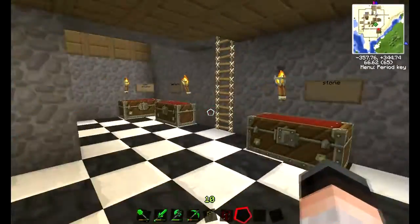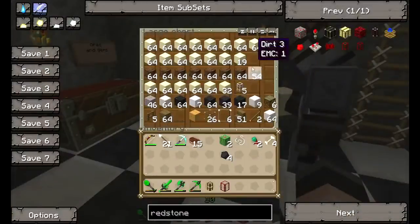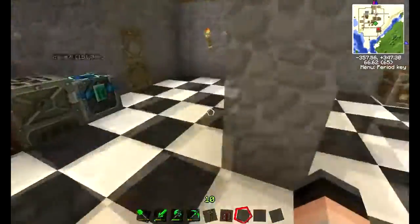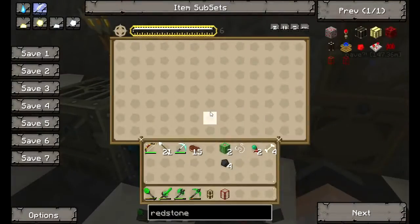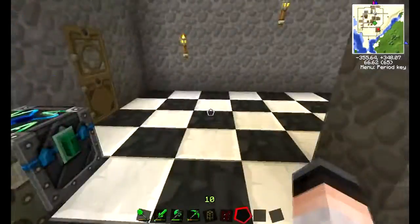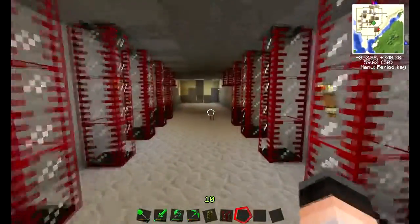We've got all sorts of building blocks and stone — we have so much stone we made an entire extra chest for it. There's an energy condenser and iron furnaces right here. We're still very basic, but we have started to collect oil.